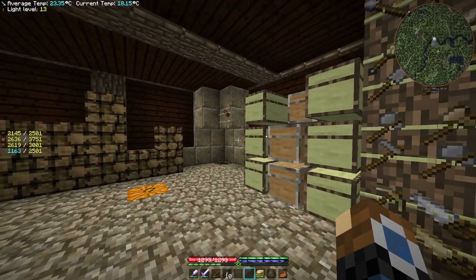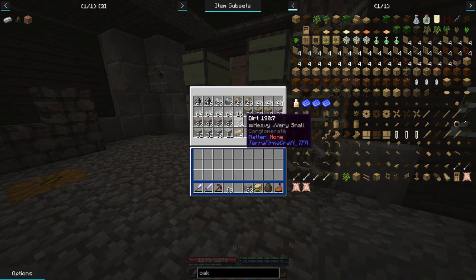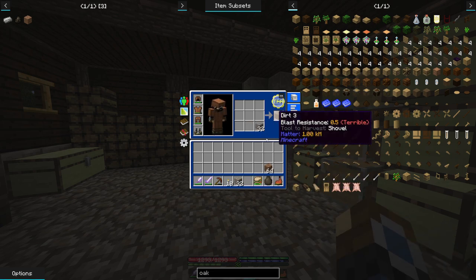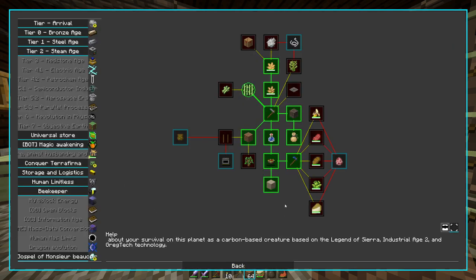To start off in today's episode, we're going to take a quick look at dirt. This is real dirt that has been transformed from the actual Terra Firma Craft dirt to Minecraft dirt, essentially. It wants us to make 128 dirt, so we are going to make 128 dirt and see where this goes — see what dirt can be used for. That quest done, I'm going to grab the bronze shovel as our reward.